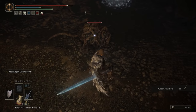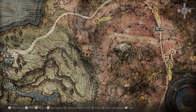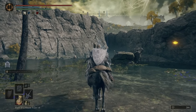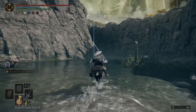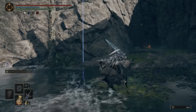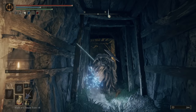Pretty much every area in the Lands Between has a mine that you can use to farm stones for equipment upgrades, and you can quite easily spot them on the map. You'll find Limgrave's mine, the Limgrave Tunnels, tucked into the southwestern tip of Agheel Lake. The enemies in this dungeon are pretty resistant to all physical attack types except strike damage, so if you're using a mainly melee based character, we would say bring a blunt weapon like a club or a spiked club to make things a bit easier for yourself. Magic users, on the other hand, should already have a pretty easy time of it.